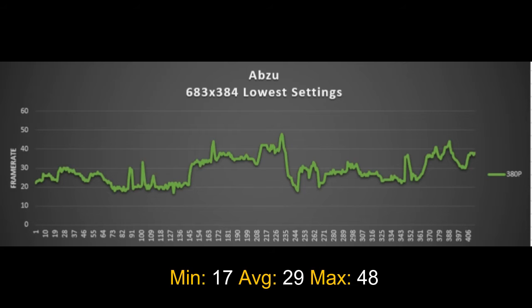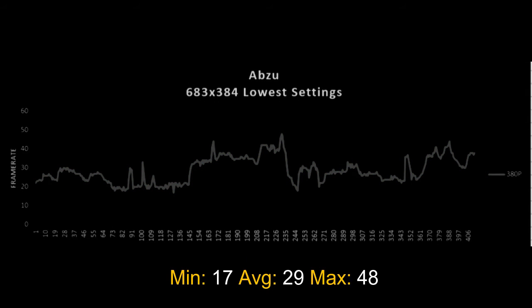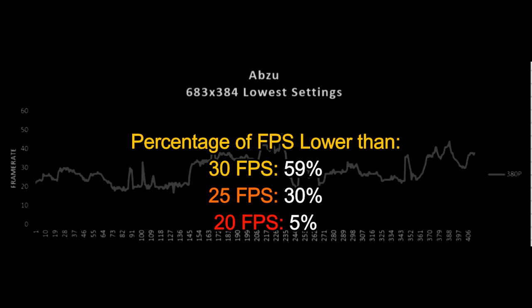The game runs like crap. There are sequences that run a little bit lower than 20 FPS, but most of the game seems to run between 20 and 30, which is not ideal. But I think I will give a pass on the performance of this game, just because you don't need to shoot anyone, you don't need to fight anyone — there's no need for quick movements. You just need to go around the sea. On the consistency: 60% of the frames will be lower than 30, 30% will be lower than 25, and 5% of the frames will be lower than 20 frames.